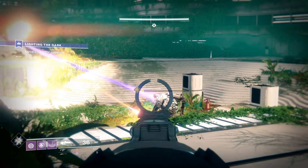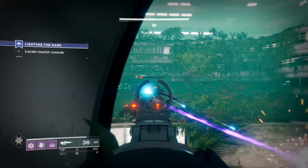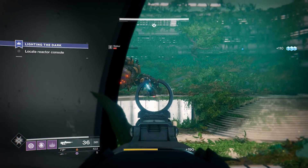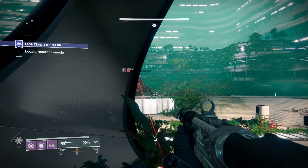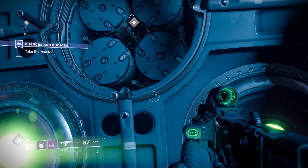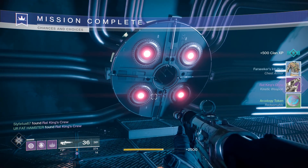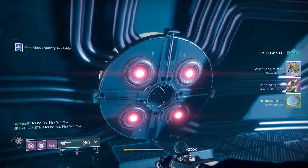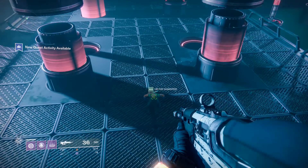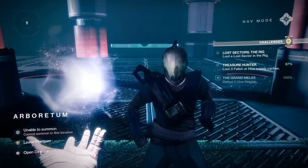Once you beat the campaign, world quests will start to drop at every destination. Just like my last video on how to get the Mida Mini Tool, same thing applies here. You start off on Titan, talk to Sloane. She sets you up with a bunch of really cool story-driven quests, and after about three of them, you come to the last one known as Chance and Choices. Once you grab the methane reactor for your buddy Sloane, the quest will drop immediately after.